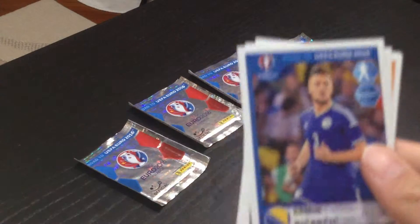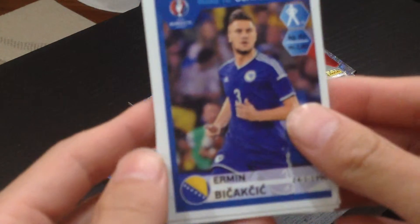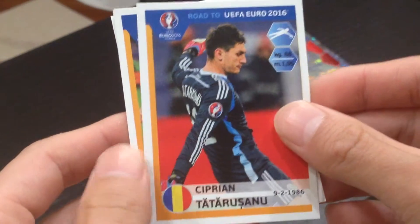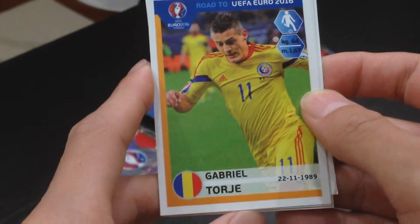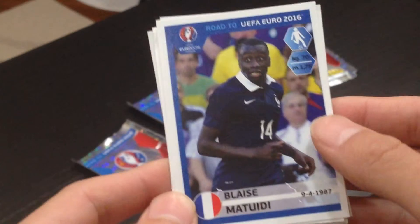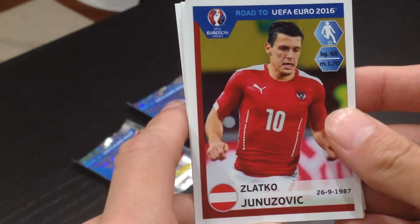Our first player, we have a Bosnian — his name is Ermin Vikaksic. Second player, we have a goalkeeper, Tatarusanu. Third player, we have Torje — I guess that's how you pronounce it. Fourth player, we have Blaise Matuidi, French midfielder. Pretty decent. And our last player is Januzovic.